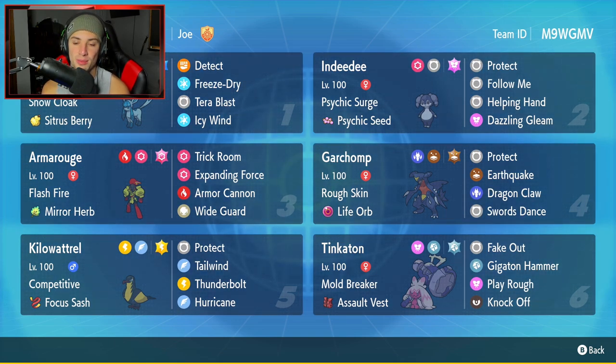The fourth Pokemon is going to be Life Orb Garchomp. Garchomp has been all over the meta, super strong. But this time it's rocking Swords Dance — this could be a lot of fun. If we get Swords Dance set up, we can Terastallize into Ground, EQ out, and just sweep battles. This one has Rough Skin and Life Orb, with a moveset of Protect, Dragon Claw, Earthquake, and Swords Dance.